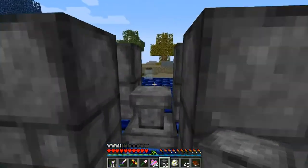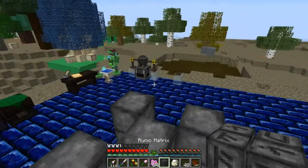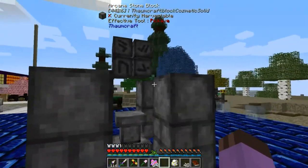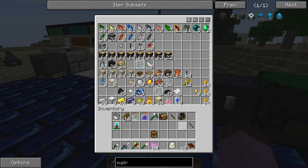The only special thing to note about the multiblock is the runic matrix floats one on top, like that, and then you just remove the block. That is the multiblock. Now I need some more vis in order to activate it.